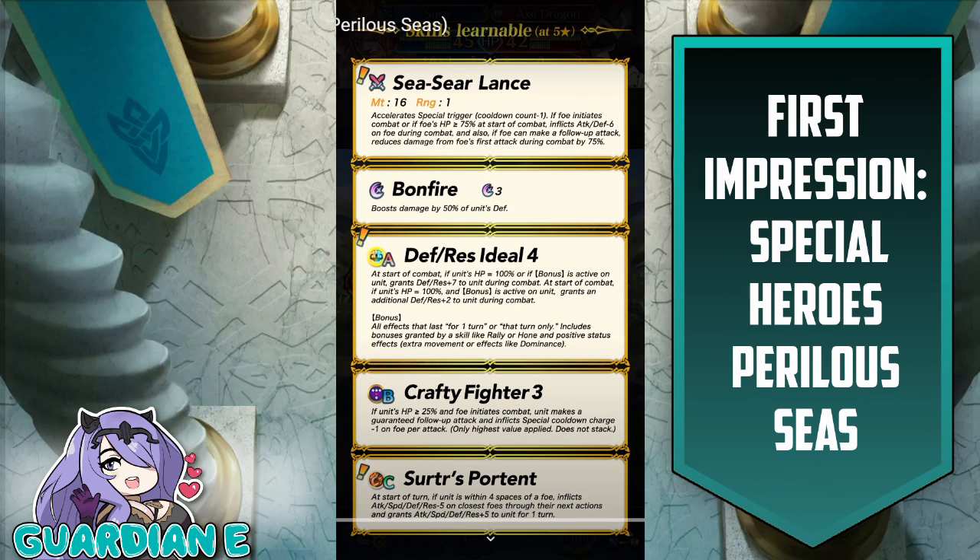Taking a look at his weapon: C-Seer Lance, his exclusive weapon. 16 might. Accelerate special trigger cooldown count minus 1, so a killer/slaying effect. If foe initiates combat or if foe's HP is greater than or equal to 75% at the start of combat, inflicts attack and defense minus 6 on foe during combat. Also, if foe can make a follow-up attack, reduces damage from foe's first attack during combat by 75%. Killer/slaying effect is always solid. The condition for the rest of the weapon is relatively easy to meet — player phase as well as having a health condition on the opponent above 75%.